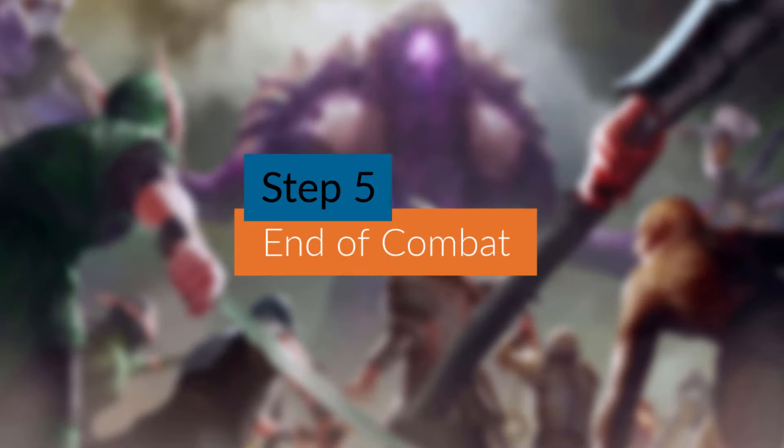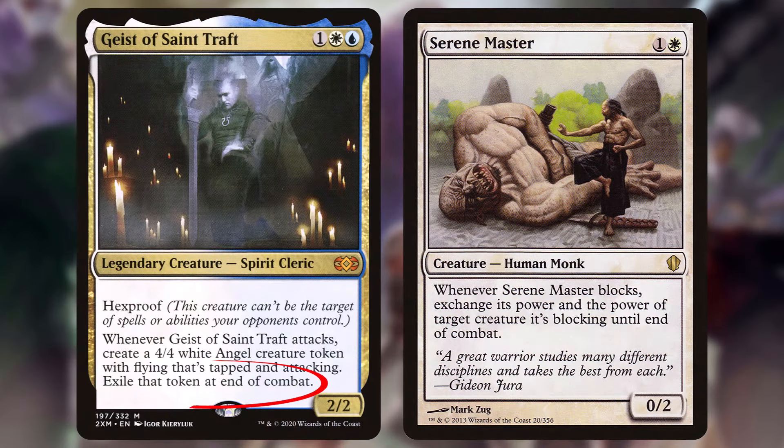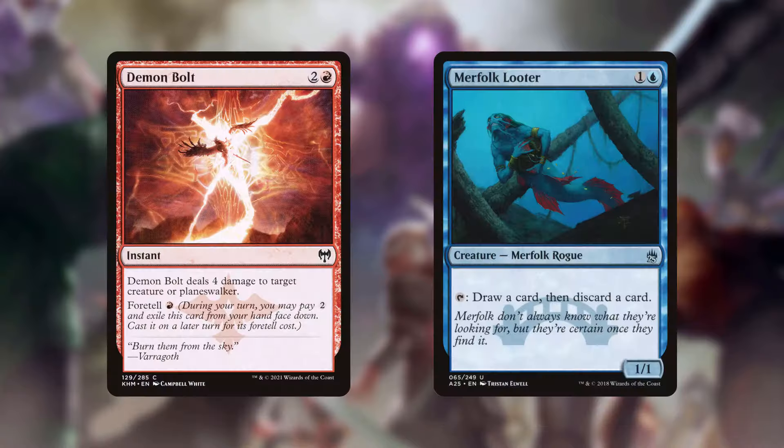End of combat step: abilities that trigger at end of combat trigger, and effects that last until end of combat expire. Each player gains priority in sequence for a fifth time.